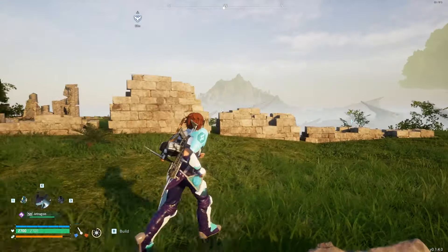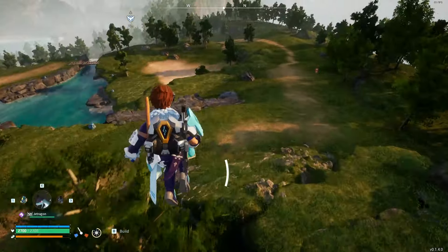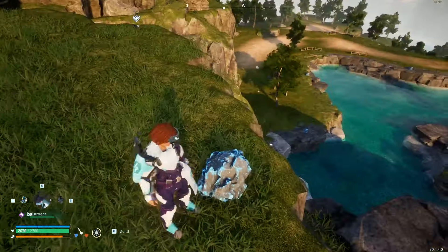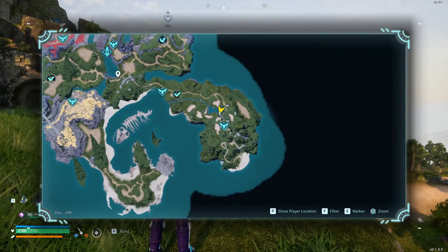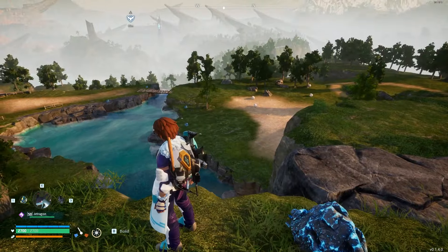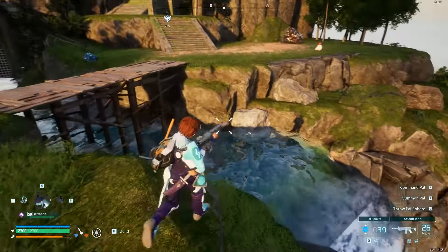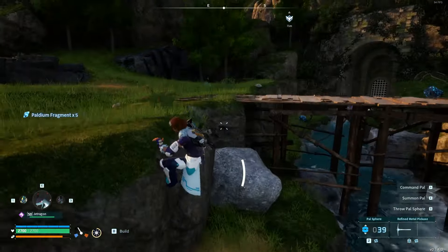Hey guys, today I want to talk to you about how to get paldium — I don't know how you want to say it. Paldium can be found in these little nodes that spawn a lot in the beginner area and all around the map, honestly. As you can see, there's a lot of them. They're pretty easy to farm, pretty easy to find, and you just mine it with a stone pickaxe and get some paldium.